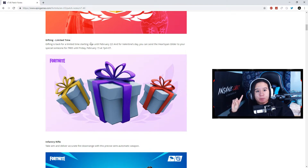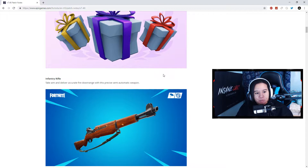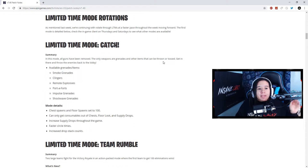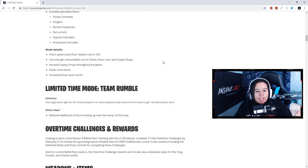Gifting is back for a limited time only until February 22nd. You can send the Heart Spin glider to someone special for free until February 15th, so by the time this video is up that offer is no longer available, but you can still gift items from the item shop. There's also a new weapon — the Infantry Rifle — a precise semi-automatic weapon for accurate fire downrange.